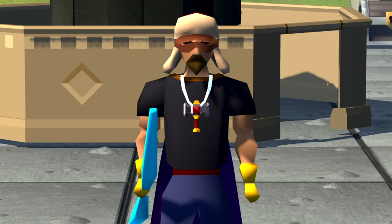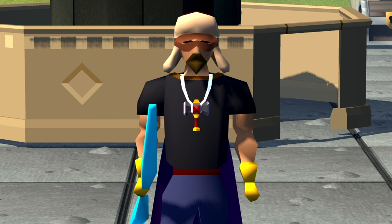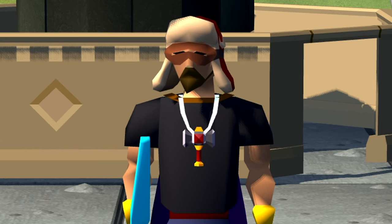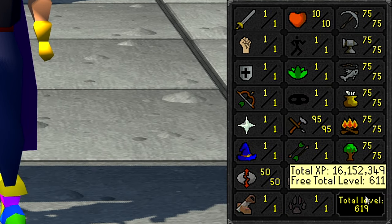Welcome back to episode 15 of the free-to-play level 3 skiller series. We ended last video saying we were going to get 99 crafting, and that's exactly what we're going to do. Currently level 95 crafting, we have 611 free total level, and we only need 39 more levels to go up a rank in the District 3 clan chat.